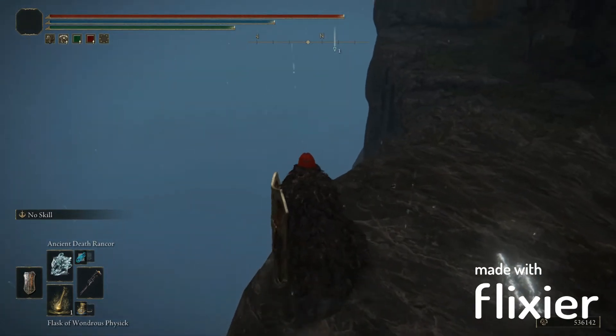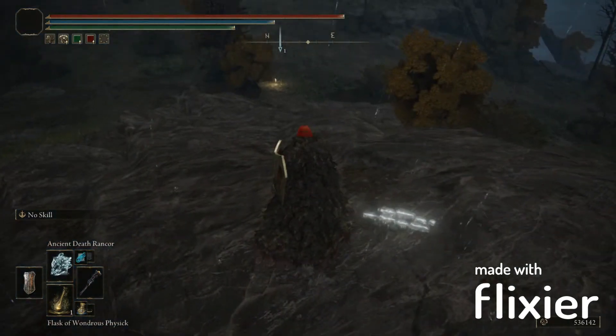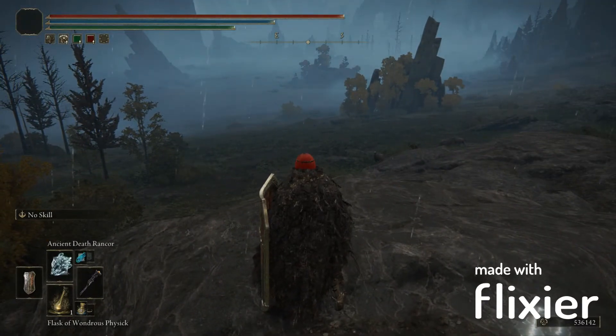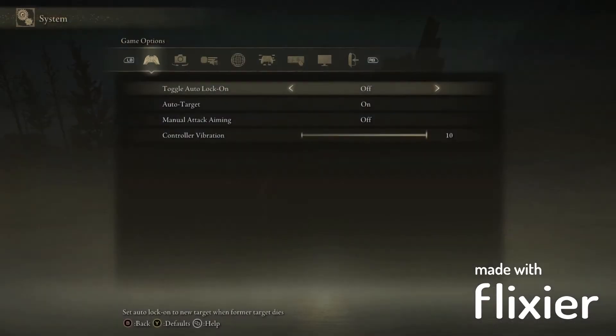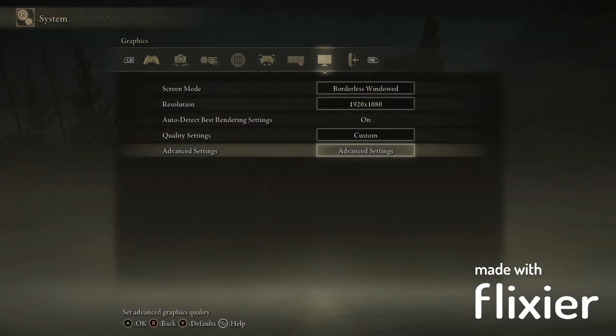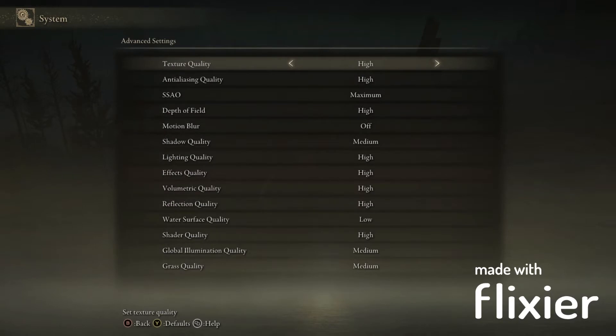As you can tell over here, the weather that's going on — the rain and stuff — was one of the main reasons why I was having issues, along with some of the fog and so on. As you can tell when I go into my settings and look under the advanced settings, I have certain settings between high, maximum, and medium, and then with the water surface quality set to low.